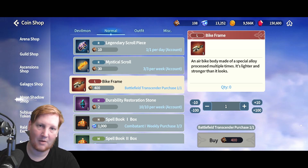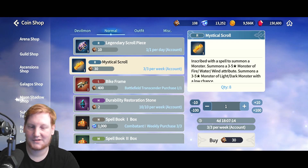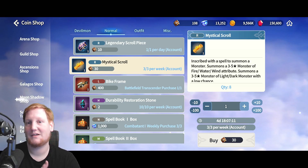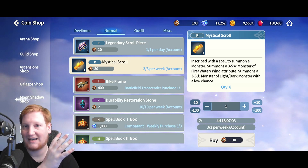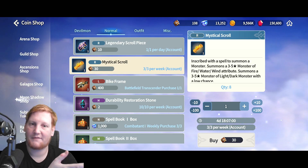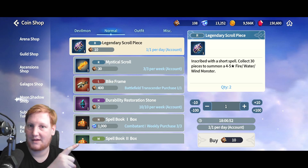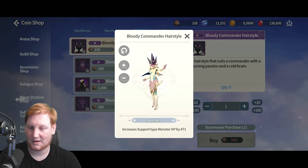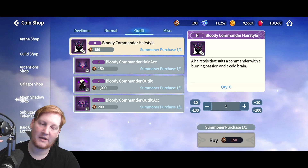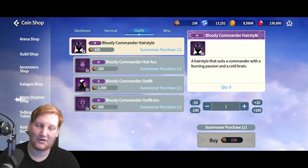The bike frame is part of a new mount — you get three parts from different shops and combine them for a cool mount. Mystical Scrolls are a good purchase if you're doing a lot of Battlefield, but they're cost-prohibitive: you need 90 per week on top of everything else you're buying, plus 10 per day — but that adds up to a monthly legendary scroll if you can keep up with it. There's also an outfit that gives support monsters HP.